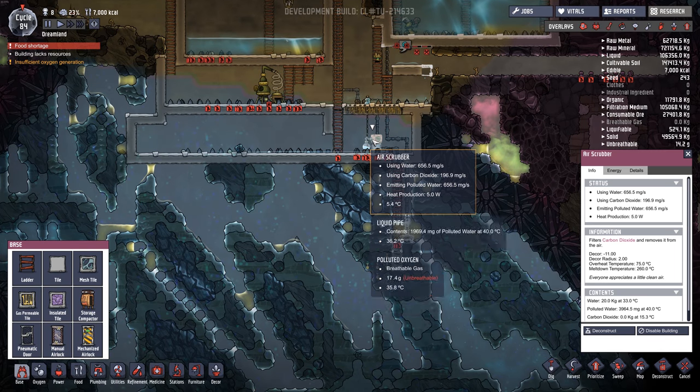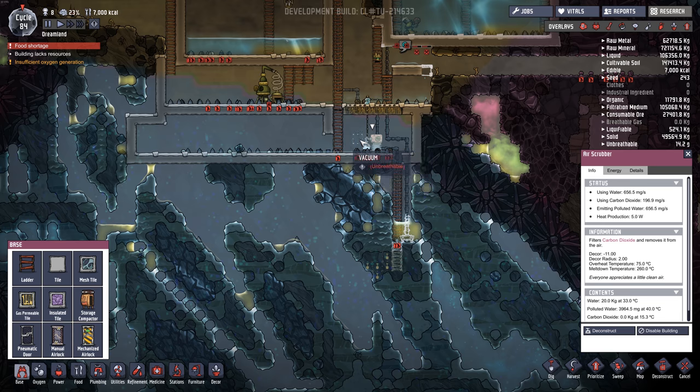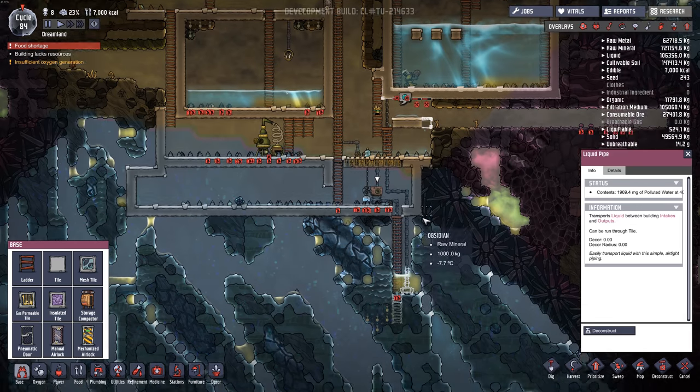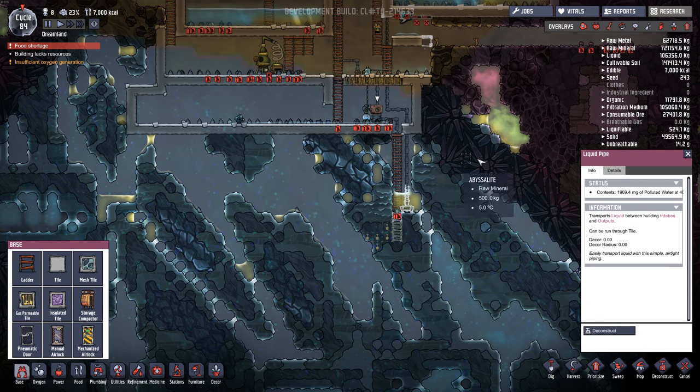We had this air scrubber and it was overheating while we used it. So what I did was I extended this pipe down along here, down into the cold and then in a loop and back up. And that seems to have fixed the scrubber — it hasn't overheated since, so that's hopefully going to work out.